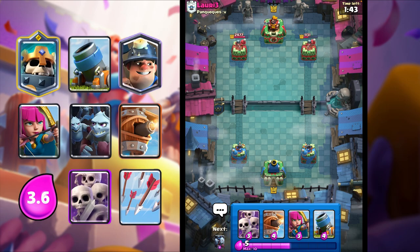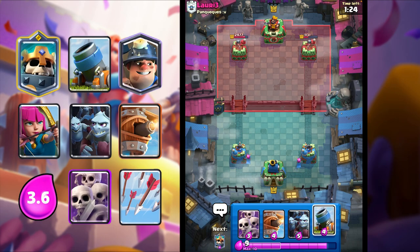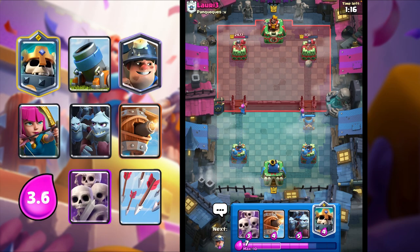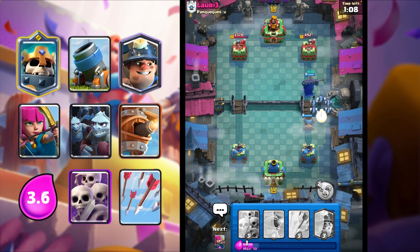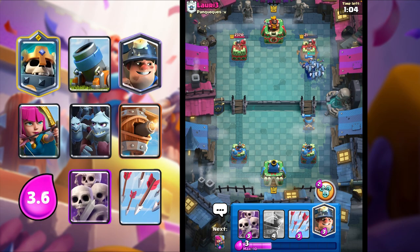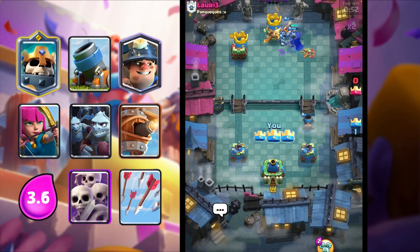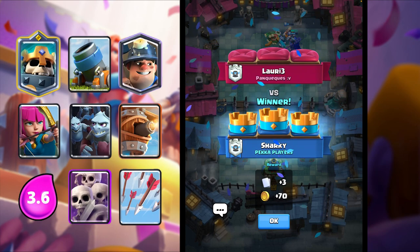That's the power of this deck - when you're going against decks like Lava Hound or Balloon, stuff with air, they're just dead. There's no way they're getting past - you have so much air counter. I'm going to Archers in the back. He's just letting that connect - I think he left. I'm just going to Minion Horde, and yeah, I think he left. Pretty easy game there - we were able to defend everything and not take any damage. We were just super dominant.